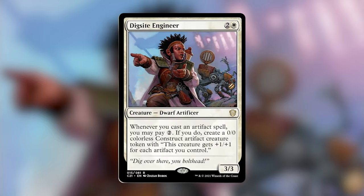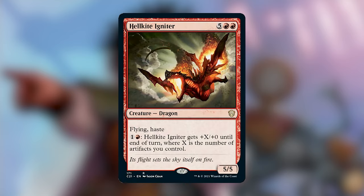Digsight Engineer is 2 and a white for a 3/3 Artificer. Whenever you cast an artifact spell, you may pay 2 generic — if you do, create a 0/0 colorless Construct artifact creature token that gets +1/+1 for each artifact you control. Definitely a pretty powerful effect, but since it's not an artifact creature itself, I'm not loving this card. Hellkite Engineer is a 7-mana 5/5 Dragon, and for 1 and a red, it gets +X/+0 where X is the number of artifacts you control. Just a big beating dragon — I'd rather put in artifact cards.